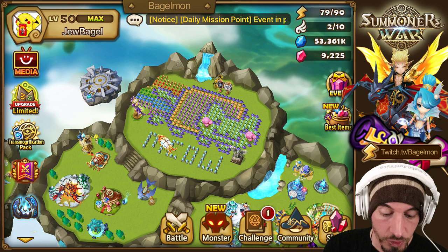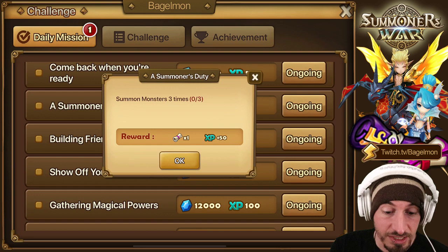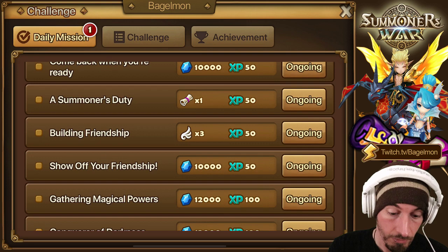There are also these challenges if you guys haven't seen - summon a monster three times and you get light/dark pieces.